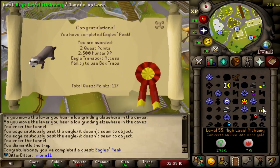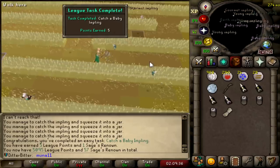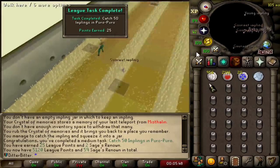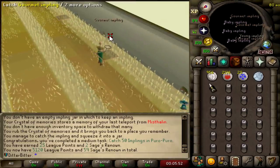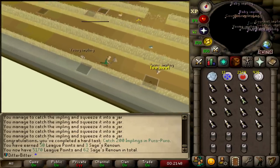Eagle's Peak completed, so let me start working on Hunter. 43 Hunter off that. Baby Impling, 5 points. That's a medium task to catch 50 Implings in Puro Puro. That's 25 points, 2 Sages Renown. I'm going to stay here until I get 200, though. And that is 50 points for catching 200 Implings in Puro Puro. Let's get out of here.